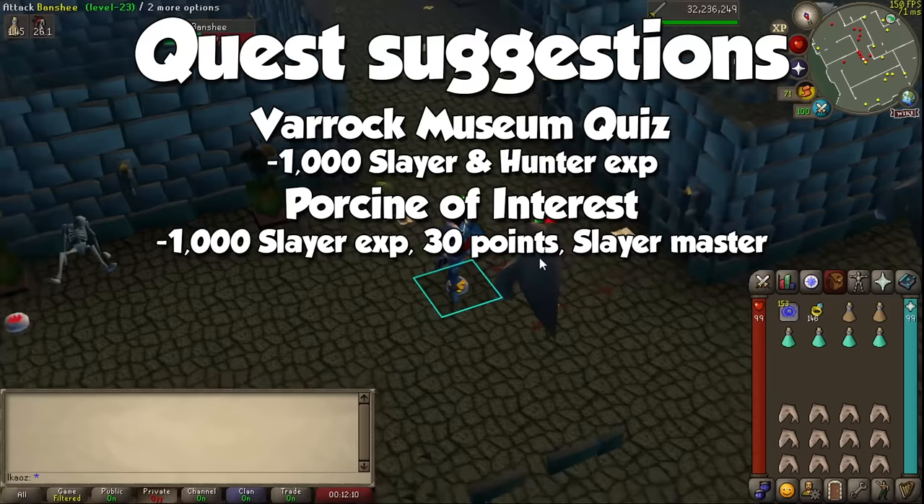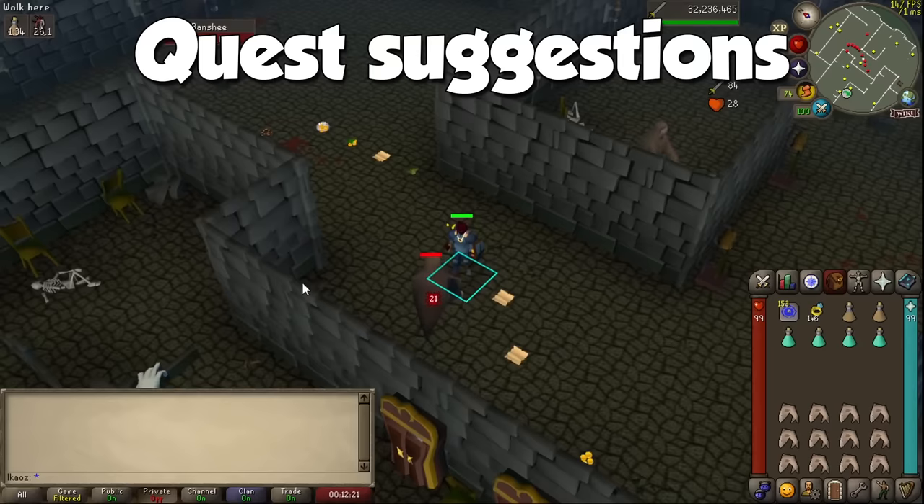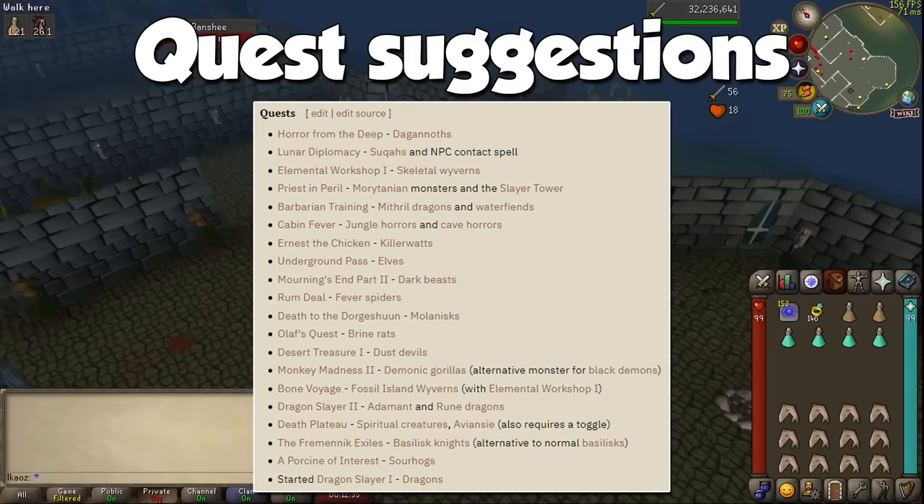Instead of telling you what quests to do first, I will show you a list of Slayer assignments and what quests unlock said creature. This screenshot is from the RuneScape Wiki, and as you can see, we have a vast array of creatures that can only be assigned as a Slayer task after completion of the respective quest. If you don't want any of these as an assignment, simply don't do the quest and it will save you blocks or cancels, but more on how this works later on.